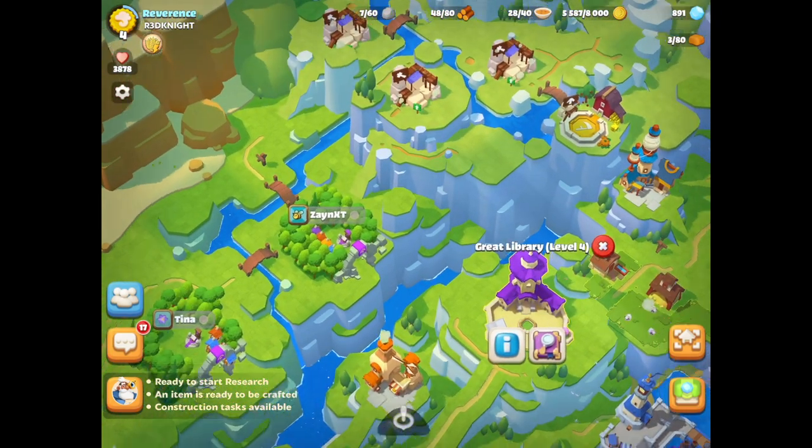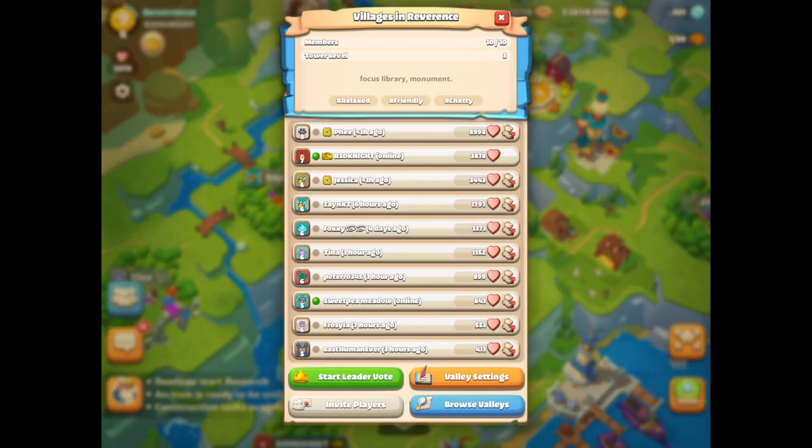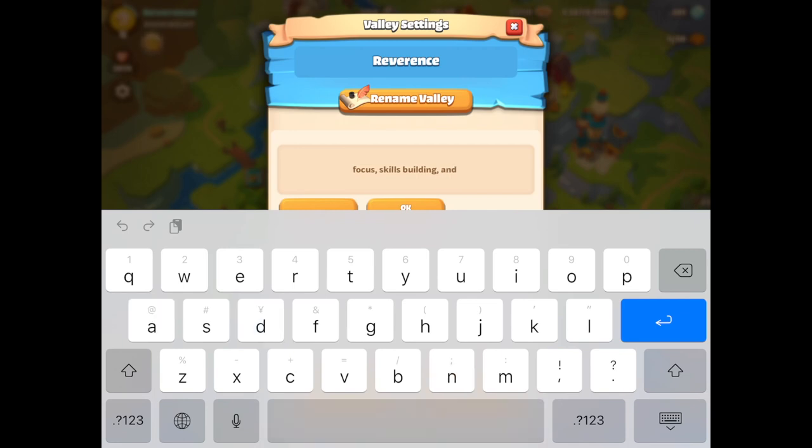We've got the buildings placed down up on the cliffs there, which is kind of cool. Everything is located into one area which I kind of like, and I hope one day the path pieces actually connect everything a little bit more. I'm going to be telling my team what we need to be doing and focusing on — I like to communicate by using the description — so the focus is the skill buildings and then afterwards we're going to go to the sugar field.